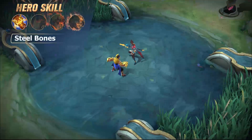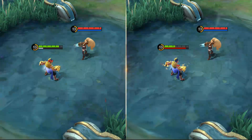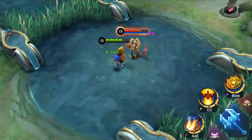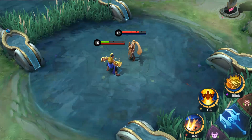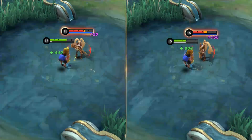Passive: Steel Bones. Gato Gacha converts a portion of his HP lost into physical defense. Damage taken, pre-damage reduction, grants Gato Gacha rage. Upon reaching over a certain amount of rage, his next basic attack will be enhanced, consuming all the rage, dealing extra magic damage, and healing Gato Gacha. The damage scales with his rage, level, and attack.